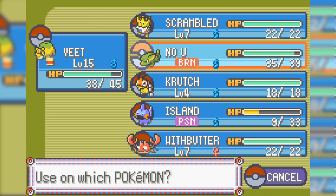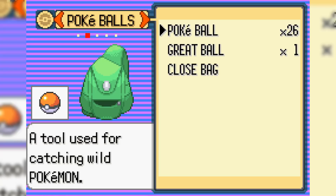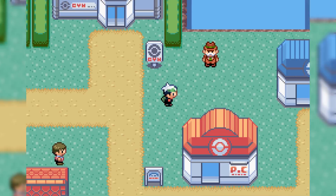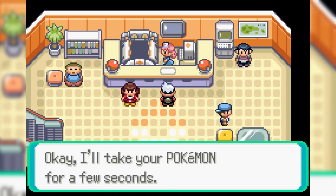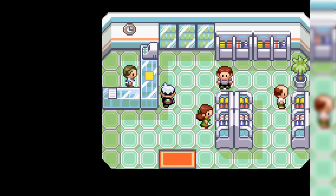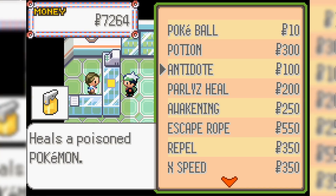We did get poisoned, so we use a Potion on Island and run to a Pokemon Center, using another Potion on the way because we got dangerously close to fainting. Eventually we make it to the Pokemon Center, heal up, get rid of the poison — and I'm not going to make that mistake again. We go into the PokeMart and buy a ton of Antidotes.